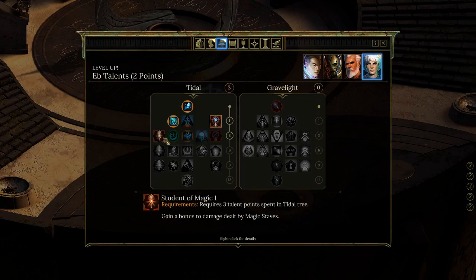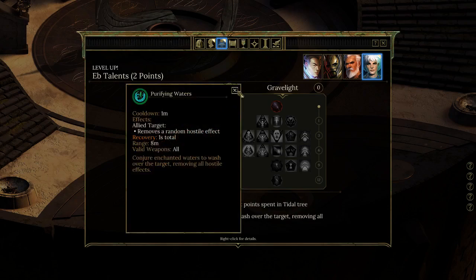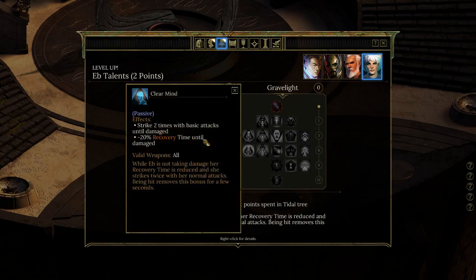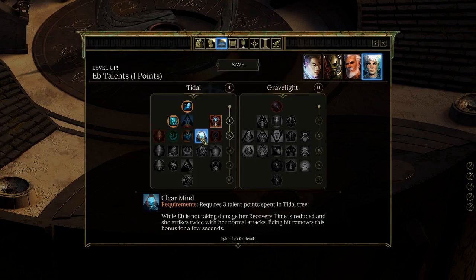10% shock and frost damage — so frost stays at 10% and shock also gets 10%. I don't necessarily have frost elemental abilities yet. There's Rappelling Wave, a cone of knockback with some frost. Clear Mind is a passive: when Ebb is not taking damage, her recovery time is reduced and she strikes twice with her normal attacks; being hit removes this bonus for a few seconds. So if she's not getting attention, she can attack twice as often — that's kind of a big deal. Let's grab that.